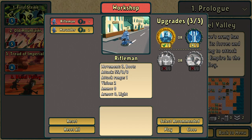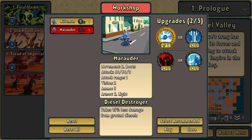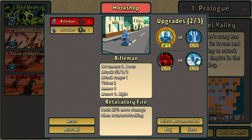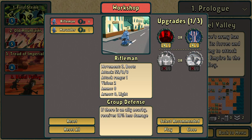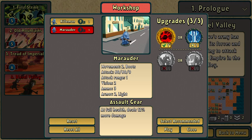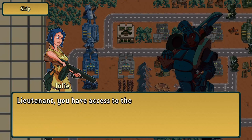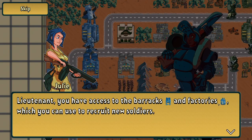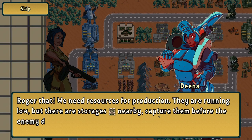25% more damage when counter-attacking. So these guys can get attacked, and the Marauders are the damage dealers. Lieutenant, you have access to the barracks and factories which you can use to recruit new units. We need resource protection — they're running low but there are storage nearby. Capture them before the enemy does.